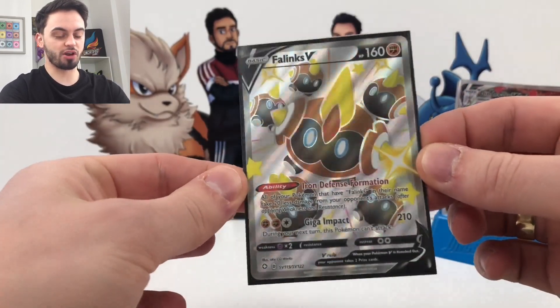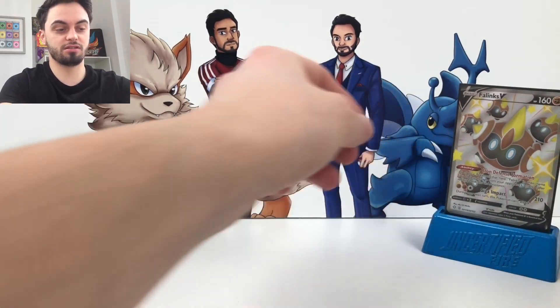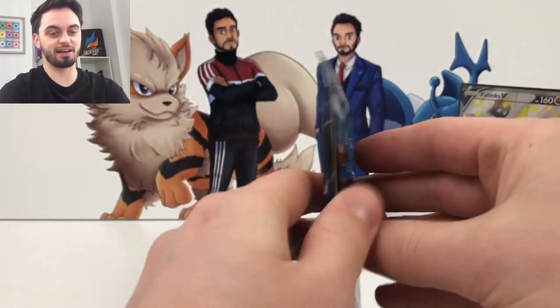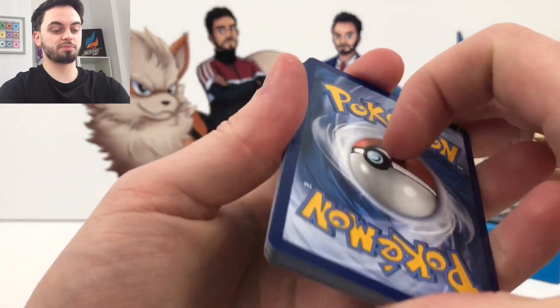That is one for Tojo — shoutout to Tojo and Villaincard, he loves Falinks. I'm going to have to just unstack those for a second, the sleeves are a bit bulky. I've still got one more pack left. Holy moly, this has probably got to be a dud, right? But we also get last pack magic, even though we've just pulled absolute fire already with this tin.